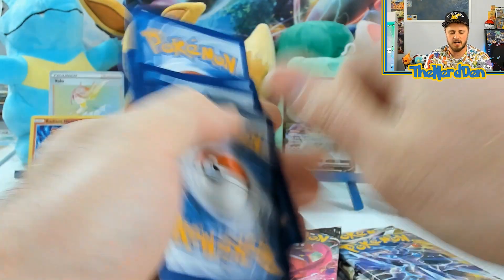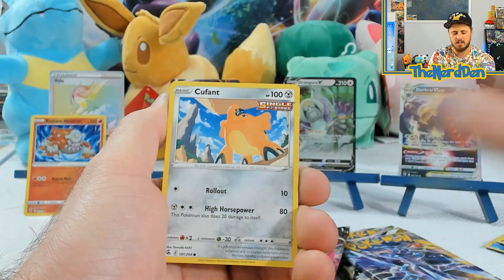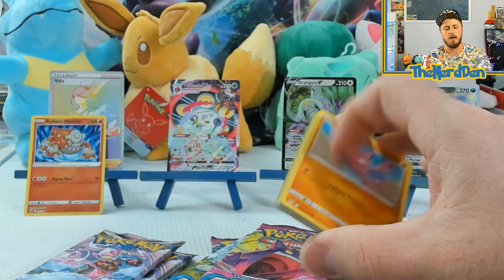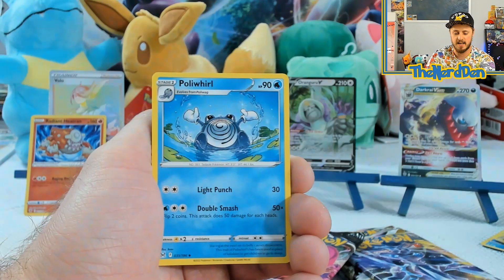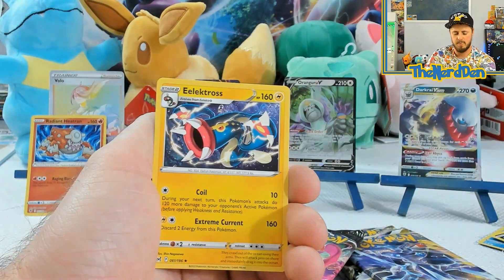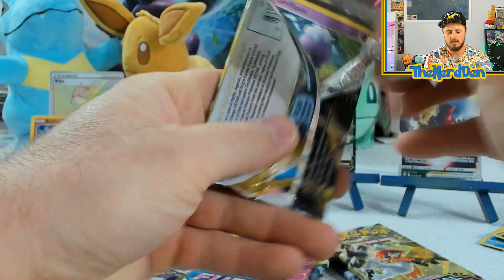Let's go into this Fusion Strike, let's see what we can pull. Lost Origin — we got Amoonguss, Gligar, and into a Virizion. Not bad. Lost Origin: the alternate art we want is the Aerodactyl. We want that Aerodactyl. Are we going to get it? I have no idea. But we will keep trying as much as we possibly can because I love that card. That card is such a gorgeous card.